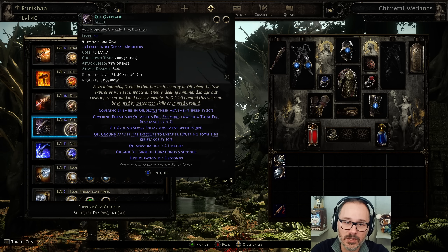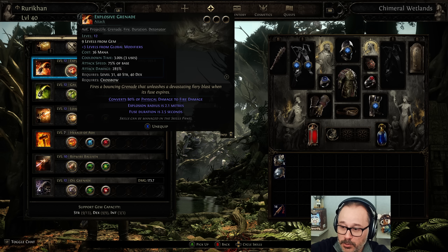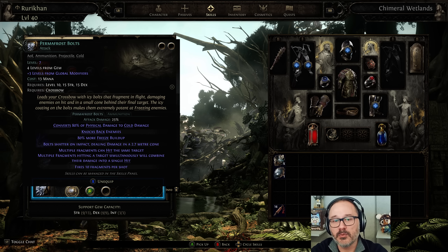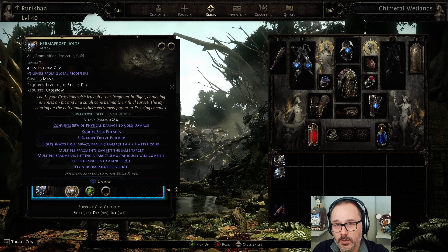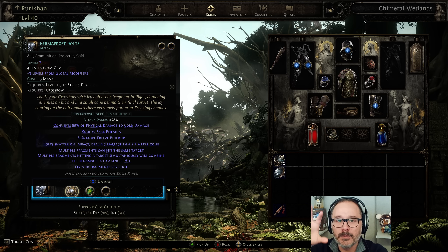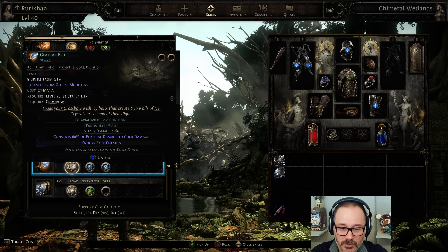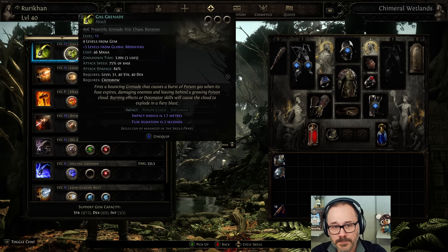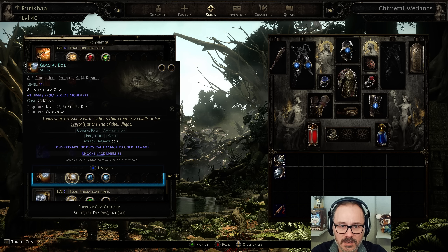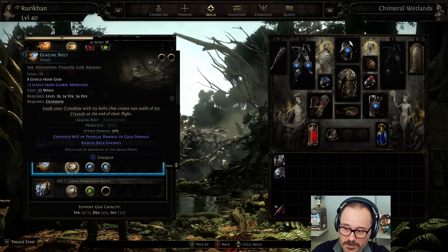An important thing: you're not going to have access to Explosive Shot at the very beginning of the game. So trying to play a grenades build early on is a bit of a nightmare — you throw the grenades, everybody runs past them, and you miss your explosions. That's why at the very beginning I would recommend Permafrost Bolts. Permafrost Bolts is a shotgun blast that deals ice damage and will freeze enemies earlier in the game so that your grenades can land. You alternate between Permafrost Bolts and grenades, and your grenades will detonate because you've slowed your enemies. That was how I leveled up, and I'd recommend you use Permafrost Bolts until you gain access to Explosive Shot.